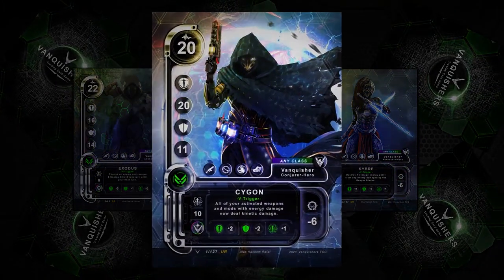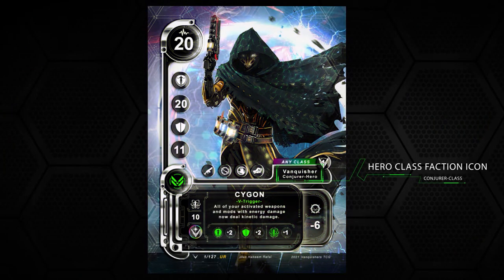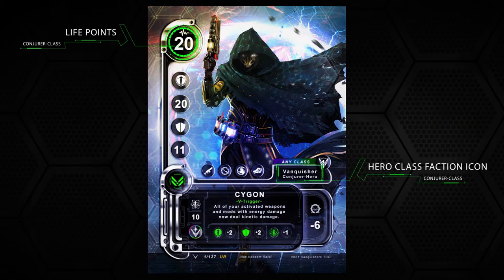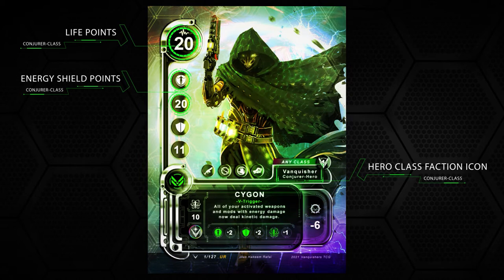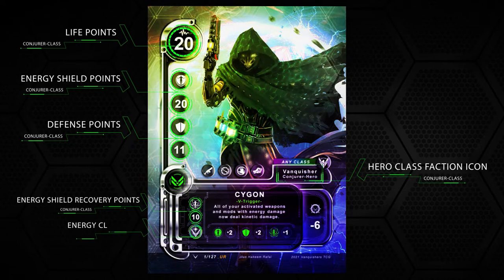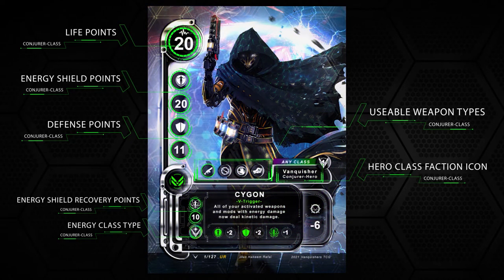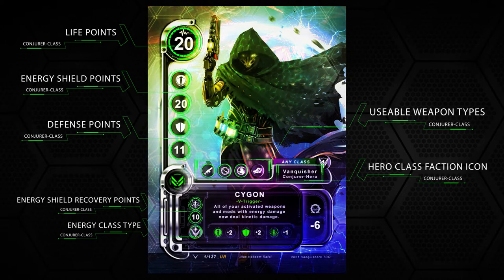You start by selecting a hero. These are the things you want to be aware of: hero class faction icon, life points, energy shield points, defense points, energy shield recovery points, energy class type, and usable weapon types such as range, melee, critical art, and hand-to-hand.